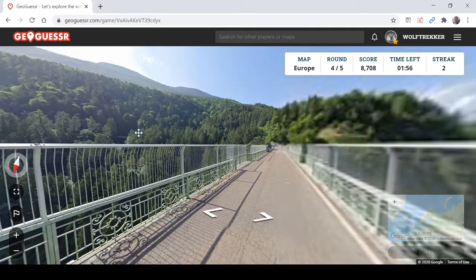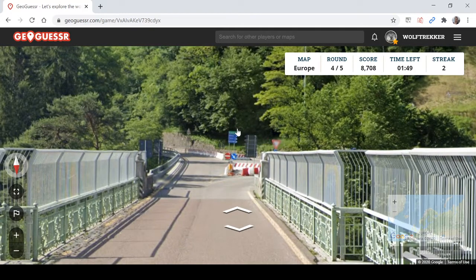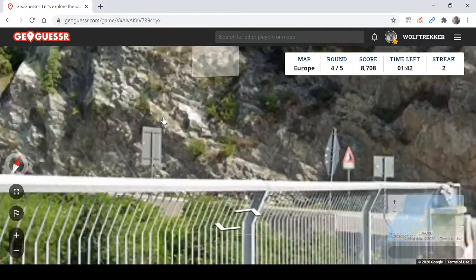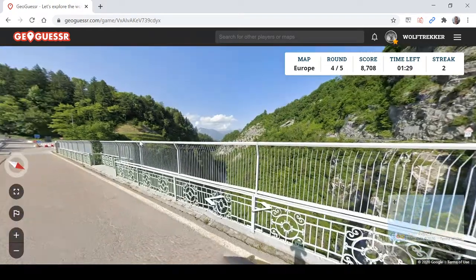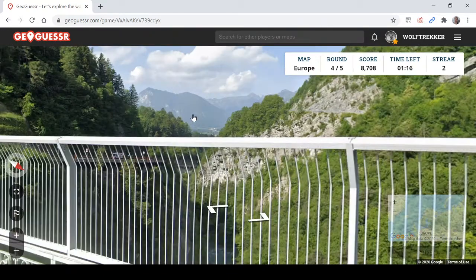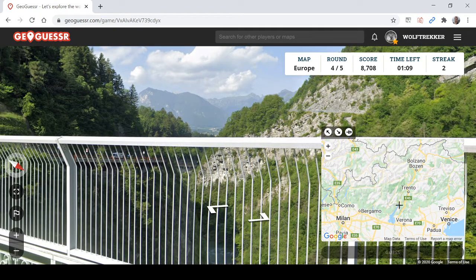This looks very scenic but could also be a difficult round. I think they are Italian-style signs. You can only see the back of these signs but I think that says DE, which should rule out Austria. French signs definitely don't look like that, and the landscape does fit with Italy — maybe in the borders of Austria or the Dolomites.